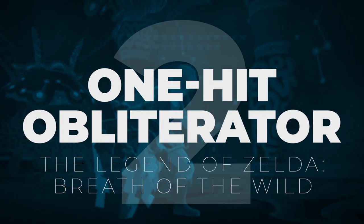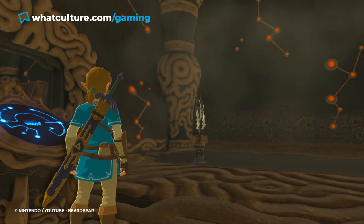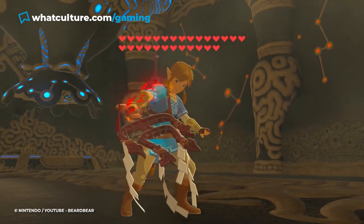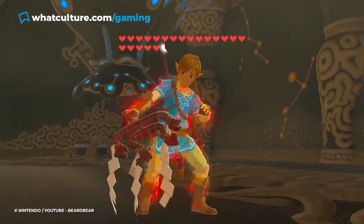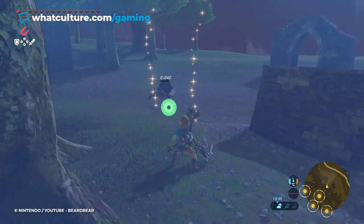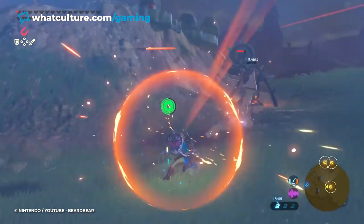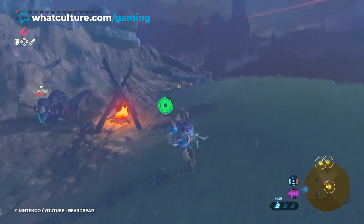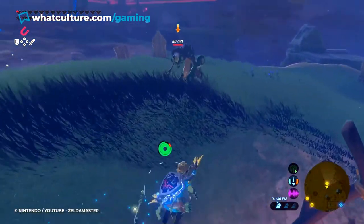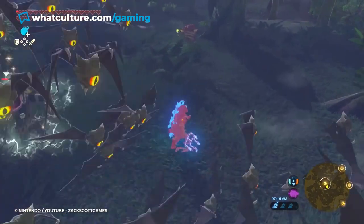Number 2: One-hit Obliterator, Legend of Zelda: Breath of the Wild. Another example of a super powerful weapon whose impact on your character outweighs the benefits, the One-hit Obliterator is a unique weapon designed to assist Link through one specific mission, the Divine Beast Tamer's Trial. The act of carrying the Obliterator just about kills you. It is an unbreakable weapon that can, as its name implies, take out any enemy in a single blow. However, at the same time it also renders Link vulnerable to the same one-hit defeat. You can use it twice before the power of the weapon runs out, and it needs a few seconds to recharge. Whilst it's recharging, it basically becomes a stick with an attack strength of one. If you continue swinging it during this time, the recharge cycle won't begin.